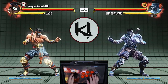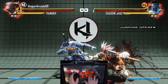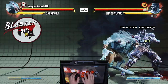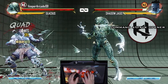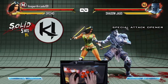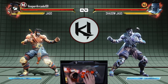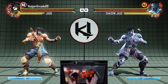Now I'm going to show you multiple characters using different autos from a variety of openers. In Killer Instinct, some characters have exclusive methods of doing autos. Normally, to continue your combo after an auto, you must use a linker or an ender.